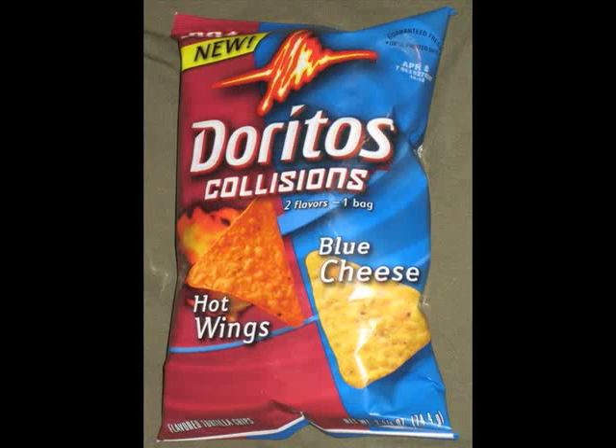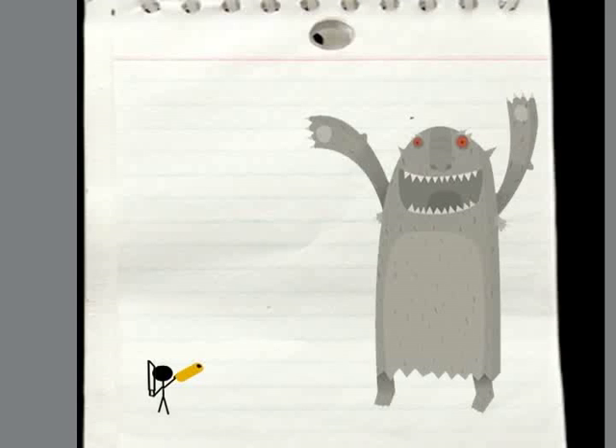It is important to note how Doritos can incorporate their brand name into Paper Machete. This is where the bosses and items come in. For example, the bosses' personalities can reflect the various flavors of Doritos chips.